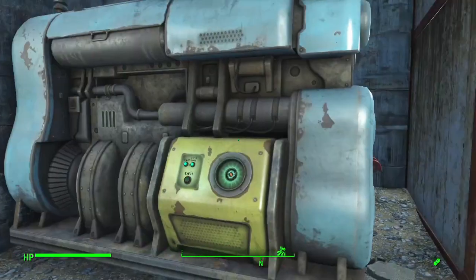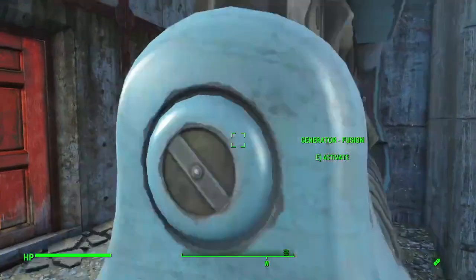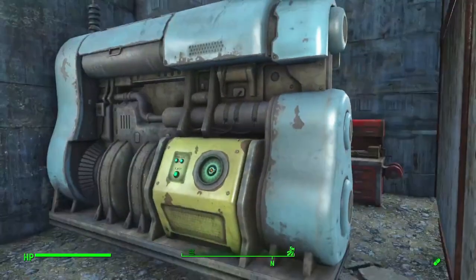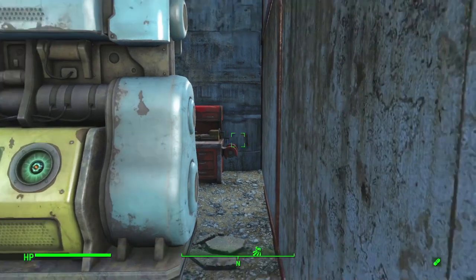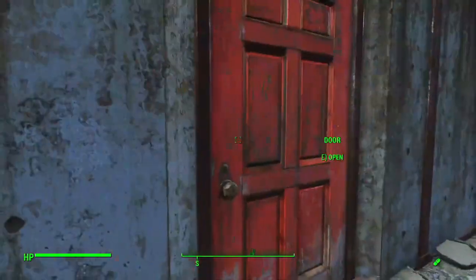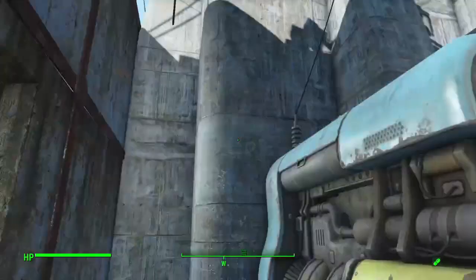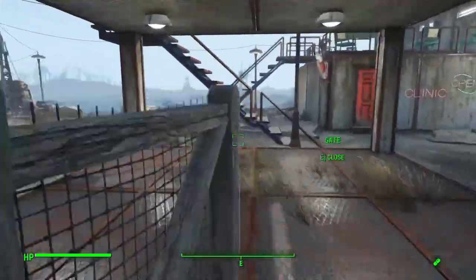In the reactor room, we have a standard fusion reactor that generates 100 power. I build these in pretty much any of my settlements that can actually take one. We also have the workshop located right here, right next to the main unscrappable structure. Then we just exit out to our Brahmin paddock.